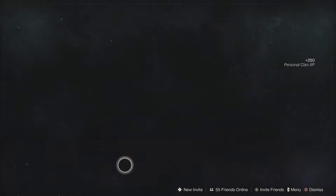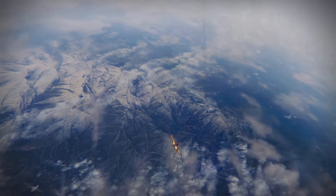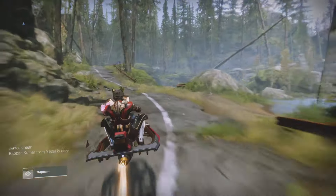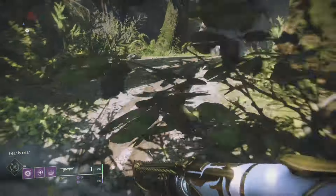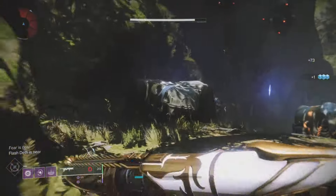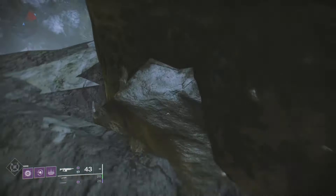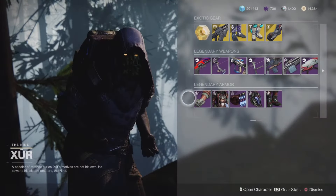Once again, thanks for watching everybody. Without further ado, ladies and gentlemen, let's get started. Xur can show up in one of three different locations. Today he decided to show up in the EDZ, so spawning into the Winding Cove — and just for a few days you can check out Xur — he's going to bring us some new exotics, some new legendaries, and some armor as well. So let's check it out and see what Xur has for us today.